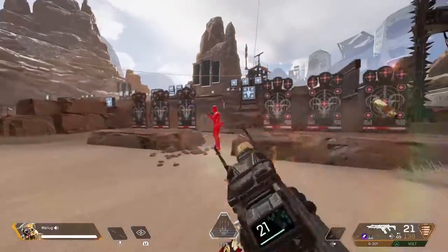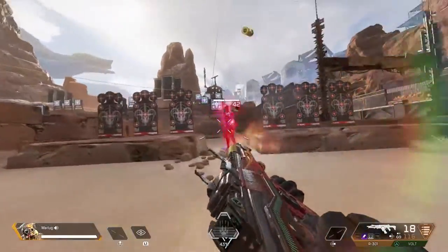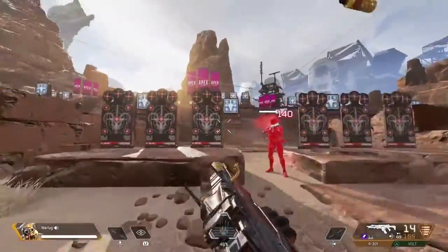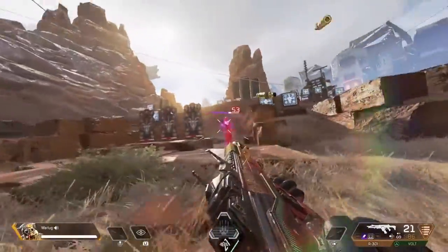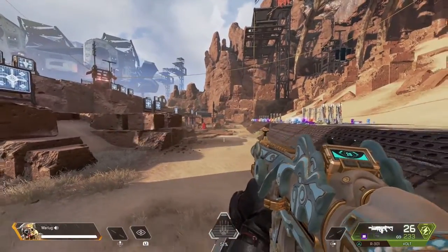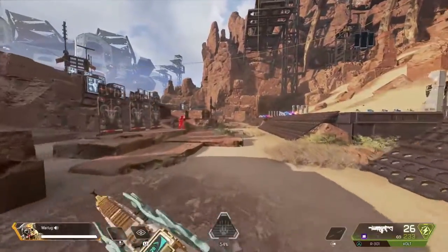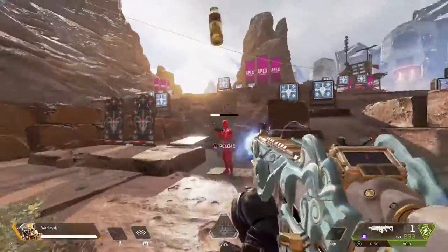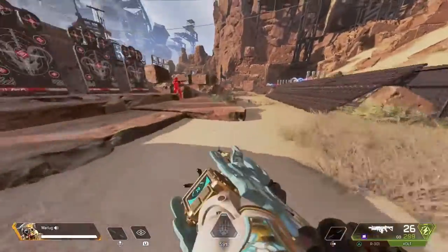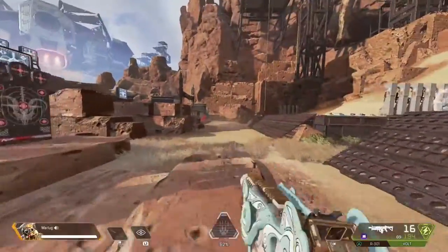We're going to run, slide jump, turn and shoot — or just slide, turn and shoot. Keep moving. You can slide one way, get some shots in, keep going, reload, and slide again. You don't necessarily have to kill the target or one-clip them — you just want to be able to slide, turn, and hit your target. Then on the way back, practice the slide jump, which can be a little more difficult.